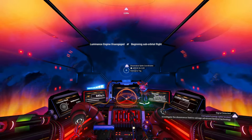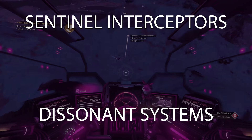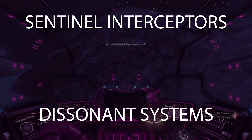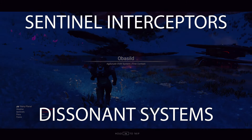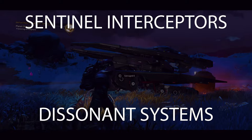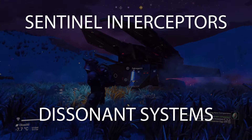What about the new Sentinel Interceptors? These fantastic ships are found in Dissonance systems, where there are 1 or maybe 2 Dissonant Planets. Using Echolocators or Dreadnought AI Fragments, you can scan for the Sentinel Ship locations. There is only ever one design of Sentinel Ship per system, but the stats, class, and supercharged slots change depending on their location on the planet.